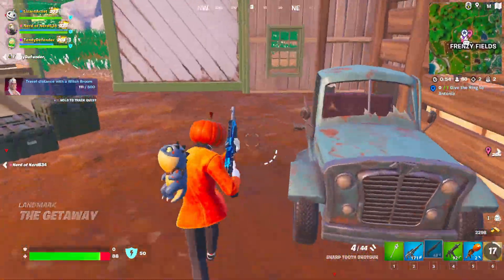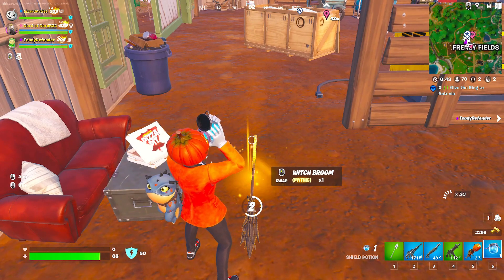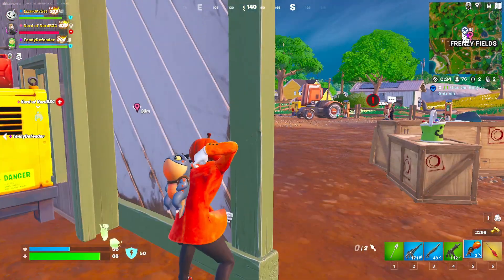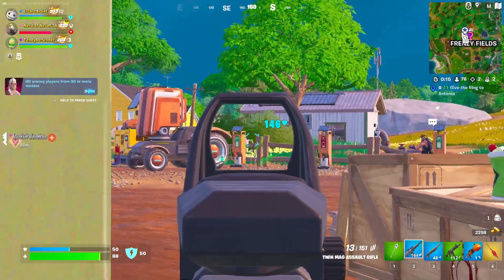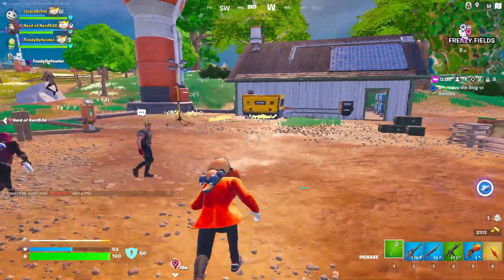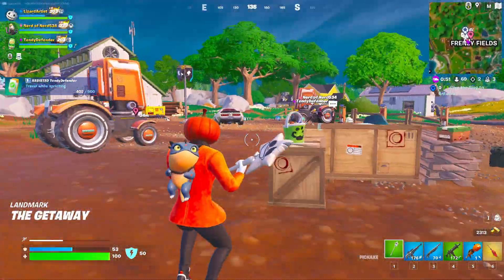So there's also a bunch of challenges with free rewards — make sure you get those done. I actually don't know anything about this update; this is literally my first game. I didn't even look at anything. Also, this is a new shotgun we're trying to look for — this is the wood stake shotgun. You can find it in regular, rare, and hollow chests.